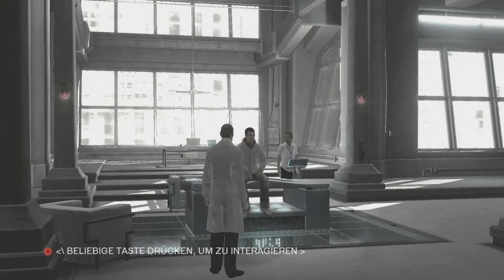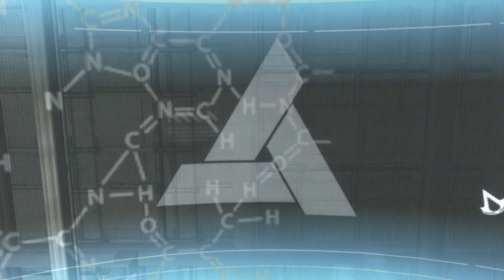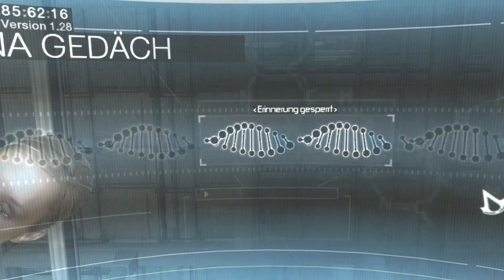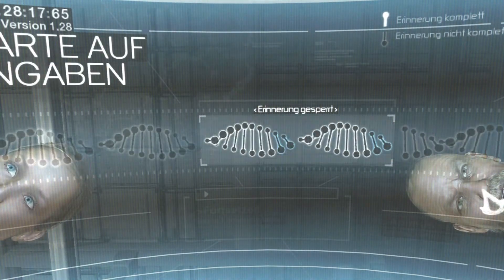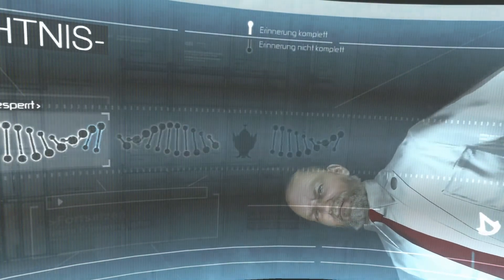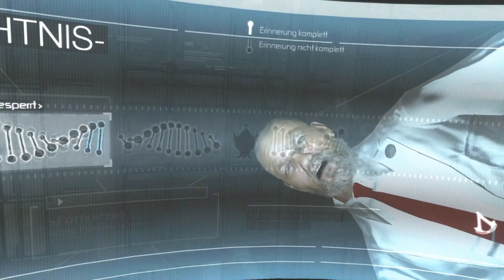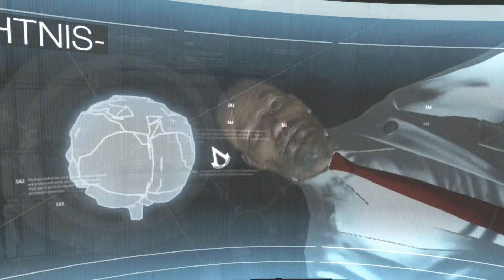Beliebige Taste drücken, um zu interagieren. Wo bin ich? Im Innern des Animus. Das heißt? Ein Projektor, der genetische Erinnerungen in 3D erzeugt. Genetische Erinnerungen? Scheinbar brauchen Sie eine Art Einweisung. Nun gut. Wir fangen ganz einfach an. Was ist eine Erinnerung, Mr. Miles?